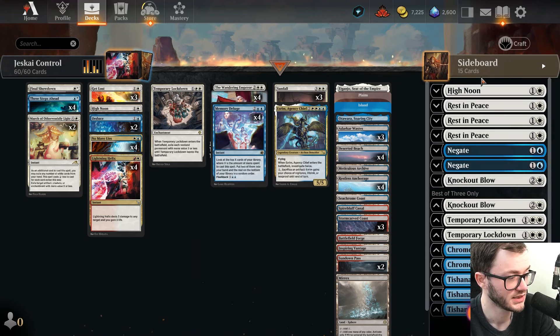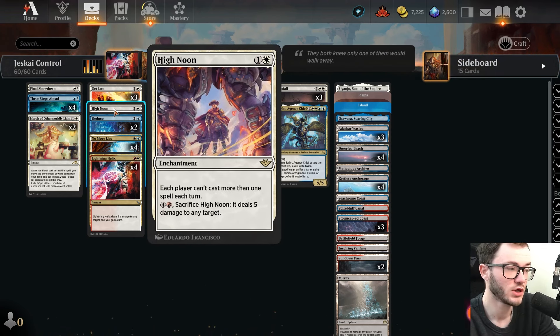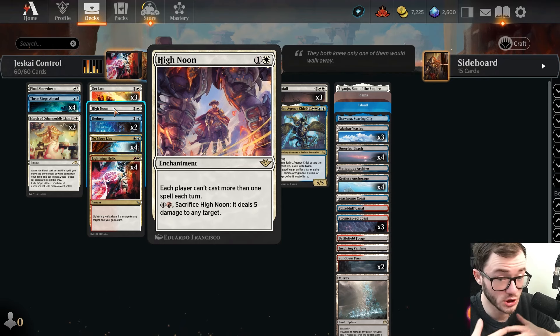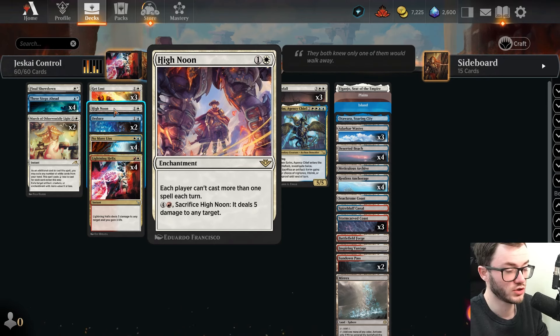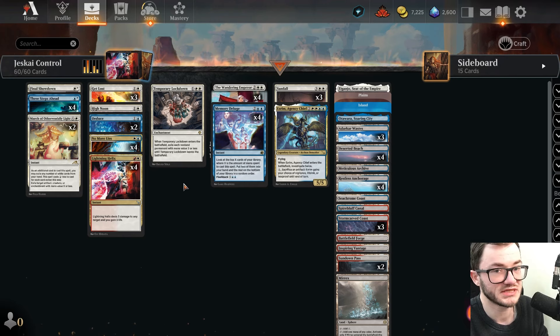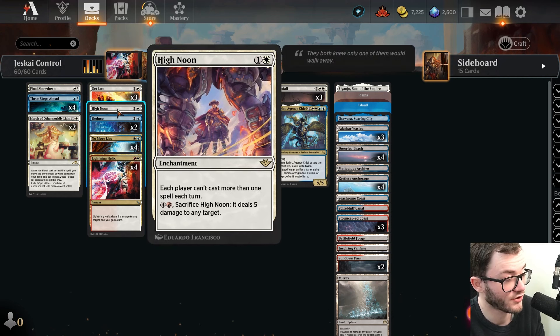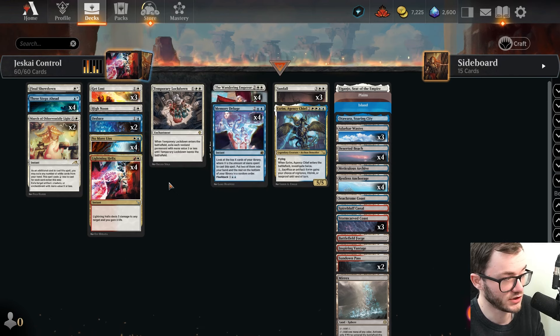I'm also splashing red for High Noon - playing one in the main and one in the sideboard. It's pretty good: each player can only cast one spell per turn. Against convoke where they want to explode onto the table, you play it on turn two and they can only play one creature a turn. Against slower matchups, you can only cast one spell per turn - you don't care, but your opponent might. The best thing against control is to overload them with spells, and High Noon shuts that down.